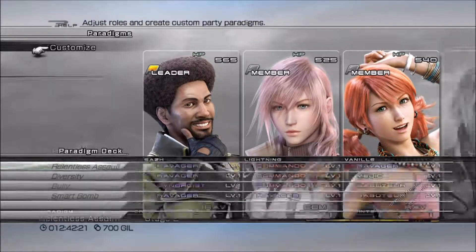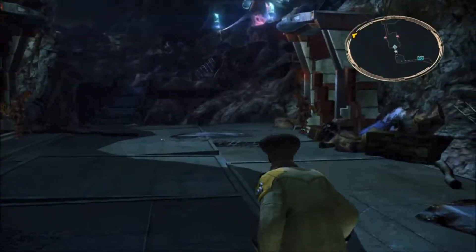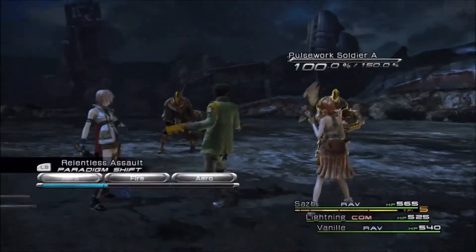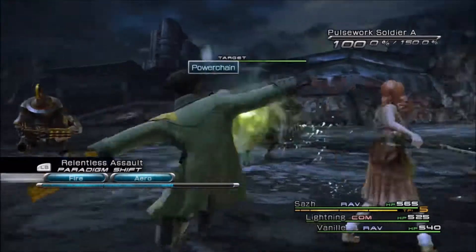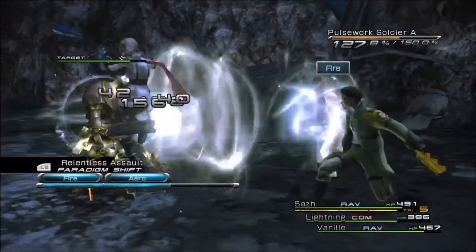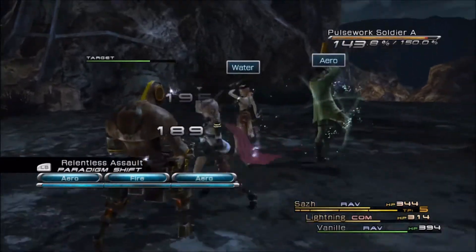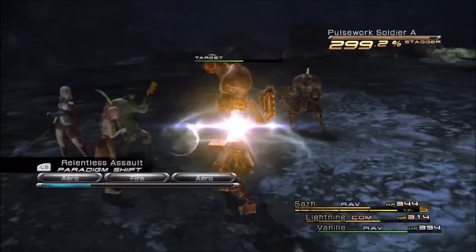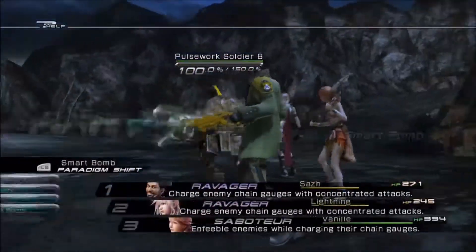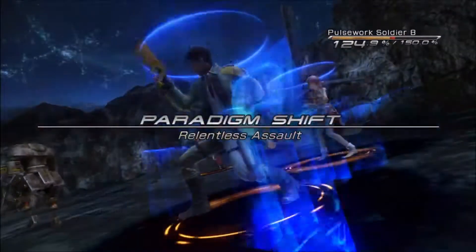I actually like to move Diversity up to the second option, because normally in battle if I have to switch out of Relentless it's because I need to heal — so I want quicker access to Diversity. To be honest, it might not have been a horrible idea to go back to Smart Bomb — Vanille as Saboteur and the other two as Ravagers. That was actually working out really well.